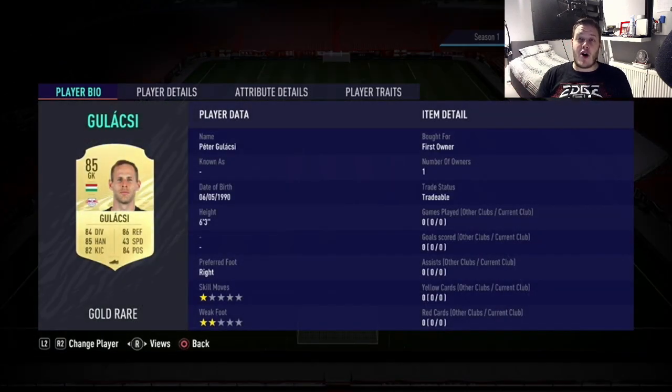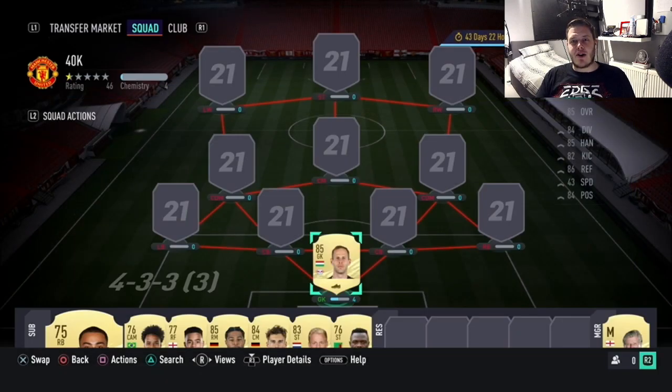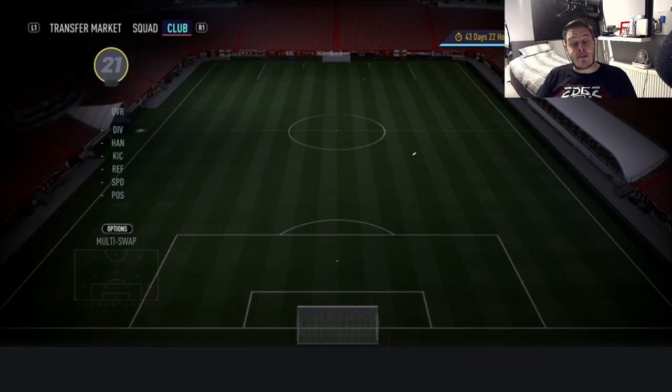Gulakski in goal from RB Leipzig. Same rating as last year at 85. I packed him and he's only going for about 7k, which is why I've still got him. 84 diving and positioning, 85 handling and 86 reflexes with 82 kicking as well - not too bad. 6'3". He was a bit of a tank last year and hopefully he'll do the same again.